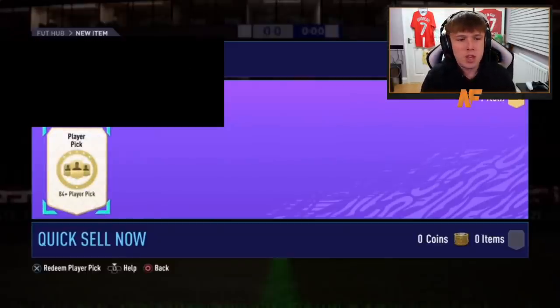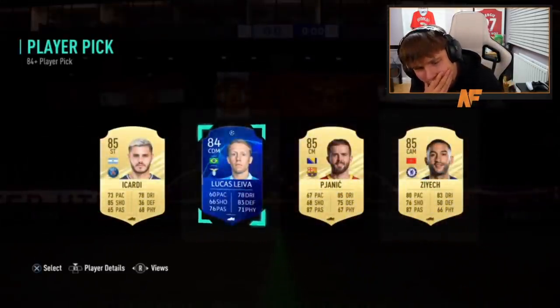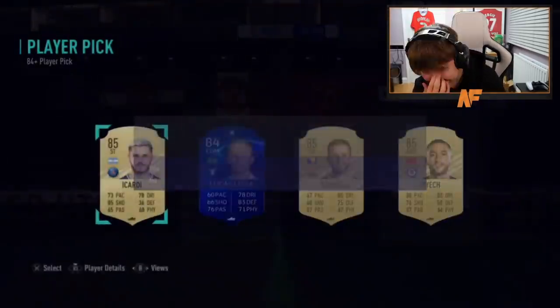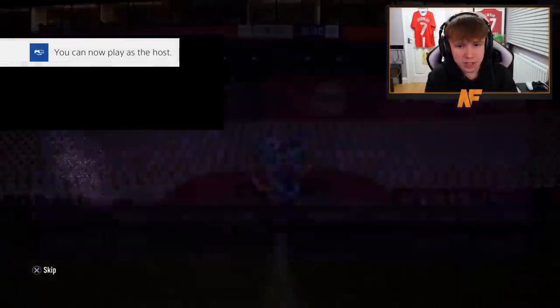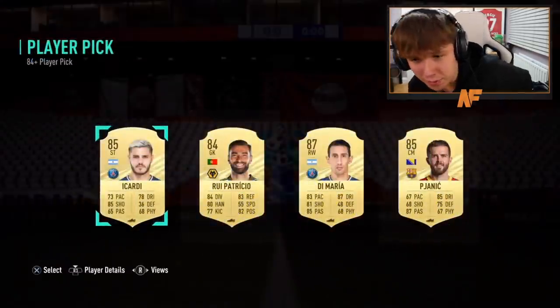Shout out to Jayden — pack fifteen. That is actually the worst one we've had. That's probably the only L we've had out of fifteen. That is annoying. Ethan, here we go — 84 plus number sixteen. Saved there from Di Mario. We nearly got back-to-back stinks.